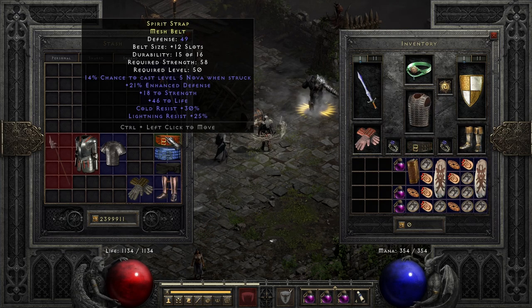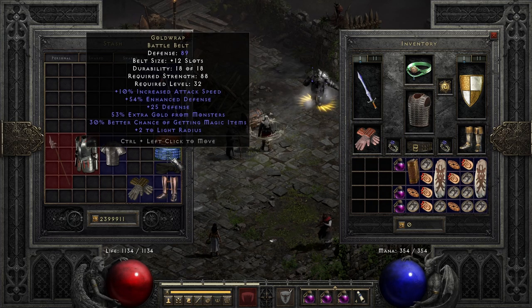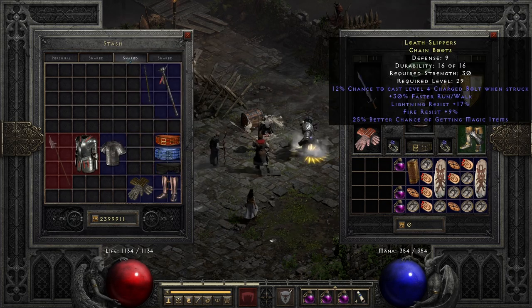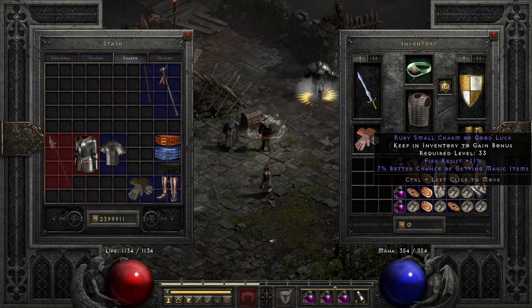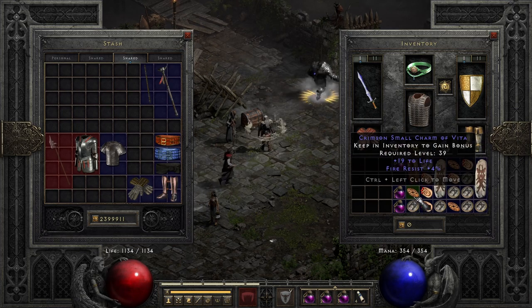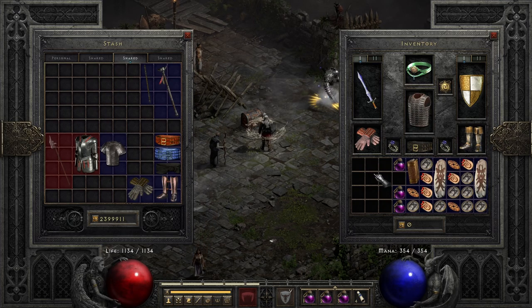You can instead go with some rare amulet to get more life and resistances, or gold drop, or maybe Arachnid Mesh to hit the 75% FCR breakpoint, and regular boots with extra resistances, run/walk, and MF. In the inventory, get a Gheeds Fortune — again extra gold and extra MF, really nice — and then resist, MF, and other small charms. You can exchange all the MF small charms for resist charms so that you have survivability and don't feel any problems running Travincal.